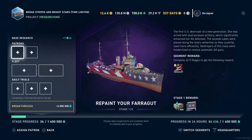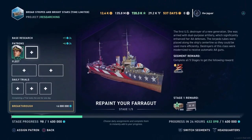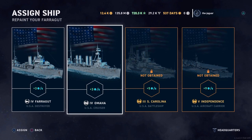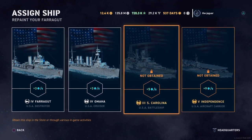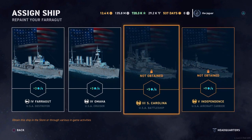Let's see what we have to do to accelerate through this. We have Earnest King, then we select Willis Lee. The ships available are the Farragut and the Omaha. You could also pick the South Carolina or the Independence, which I did not select — but the South Carolina I would be able to select.